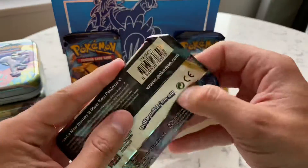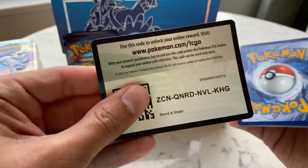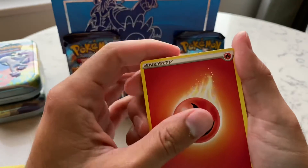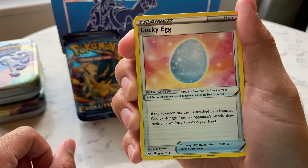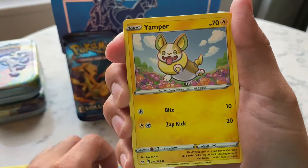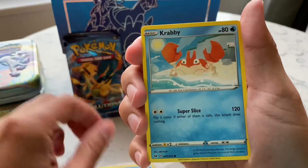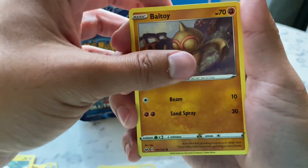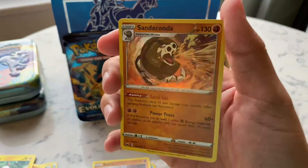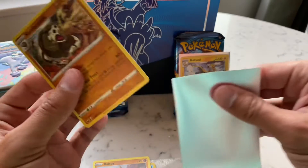Second pack with Lapras on it. Pretty good pull — oh, Lucky Egg! Crushing Hammer, Silicobra, Yamper — wait, so there's two arts, interesting. Krabby, Confagrigus, Vullaby. The uncommon reverse holo is Qwilfish and the holo is Sandaconda. Two holos — not bad, better than two non-holos.